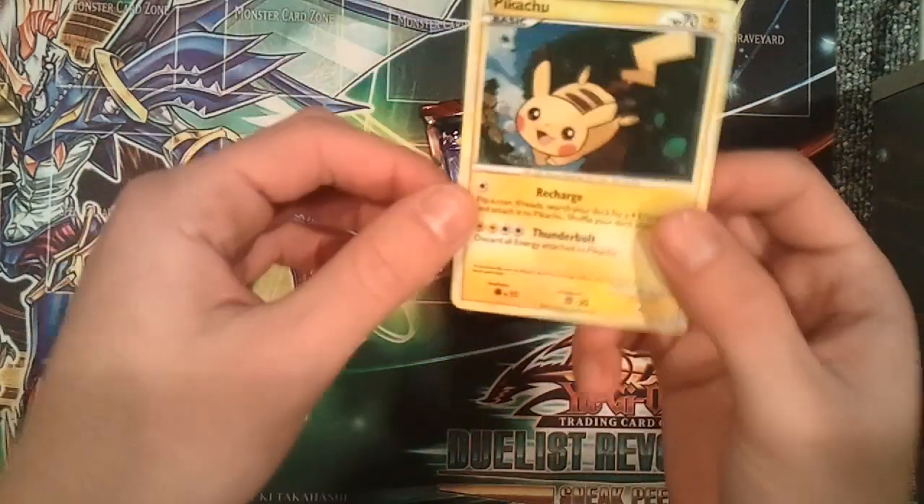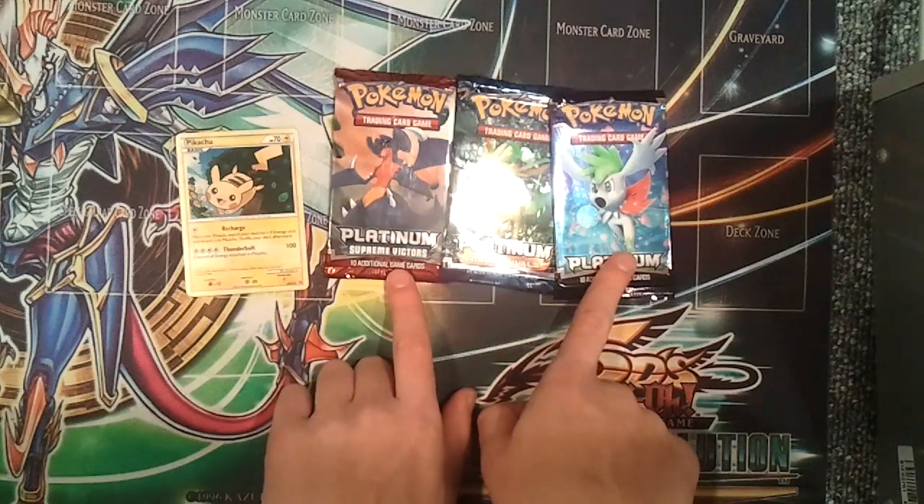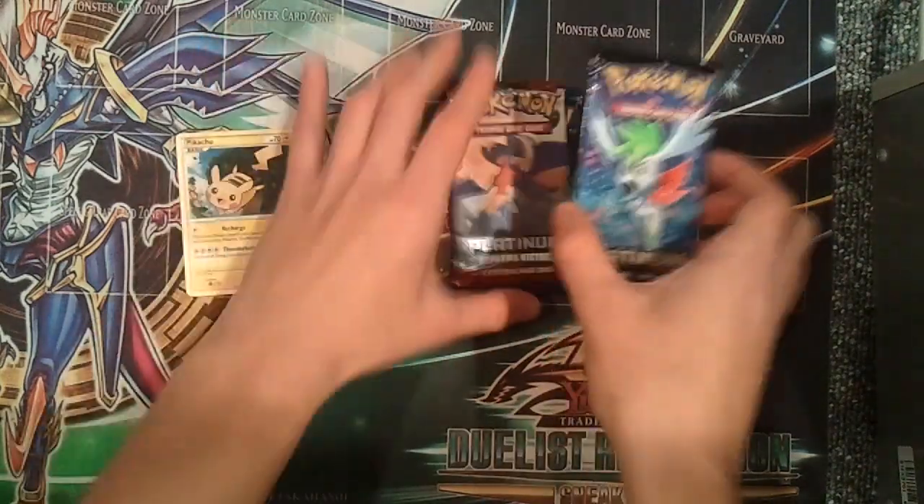Pikachu looks pretty cool. So we have Platinum, Platinum Rising Rivals, and Platinum Supreme Victors. I'm going to go in this order.